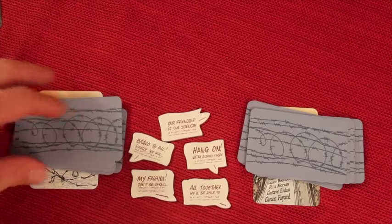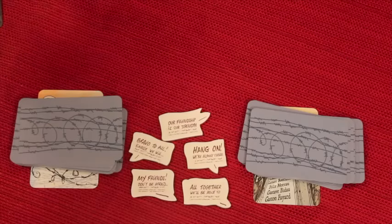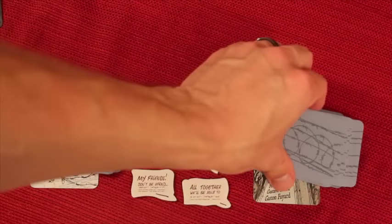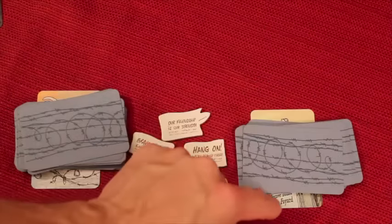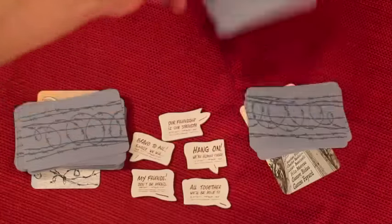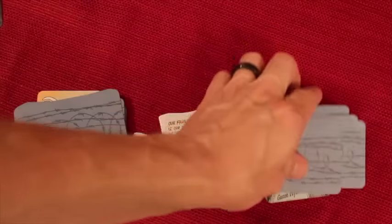At the end of every round, we count how many cards every player still has in their hand. Let's say there was a total of six cards — six cards would get taken from this pile and added to this pile, which gets us closer to a loss condition, because once the monument is revealed the game is over and we have lost. So you don't want to lose any battles.